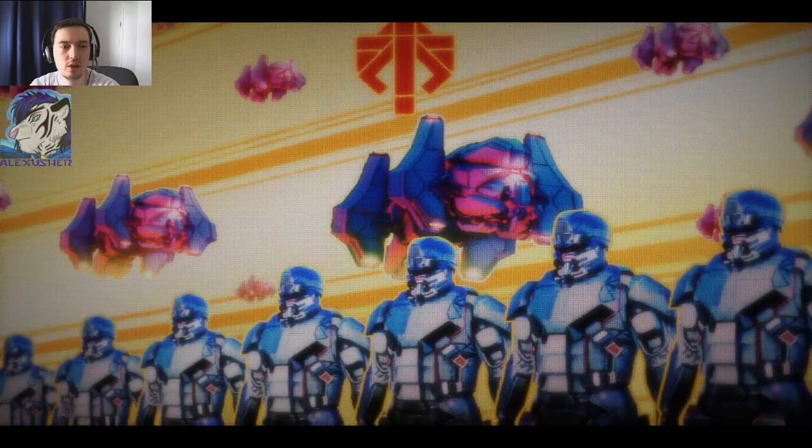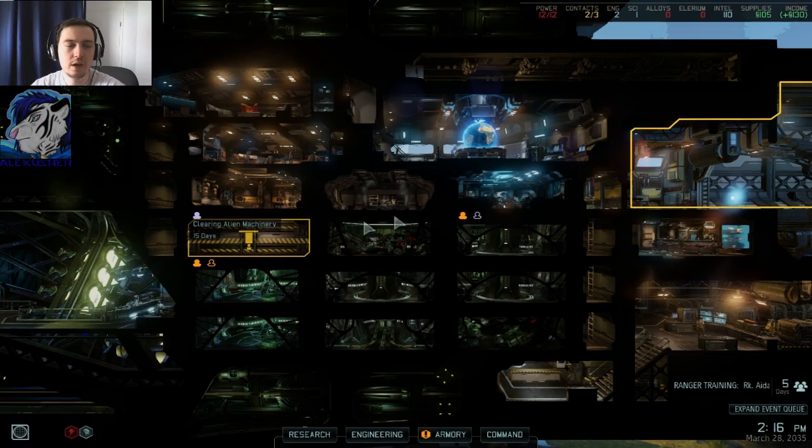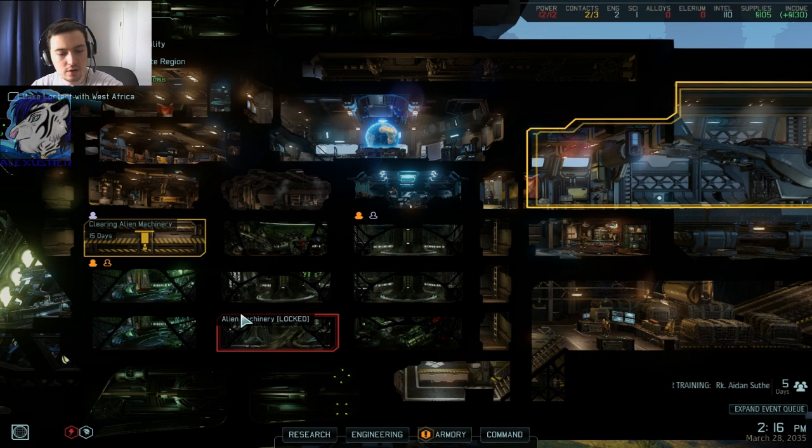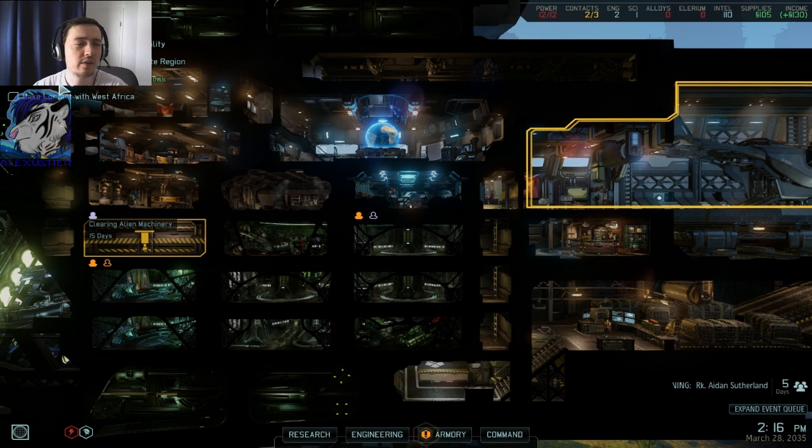Interestingly it takes a long time to load again, but here we are. So let's have a short look. Research assistant: make contact with West Africa, construct the Proving Ground Facility.